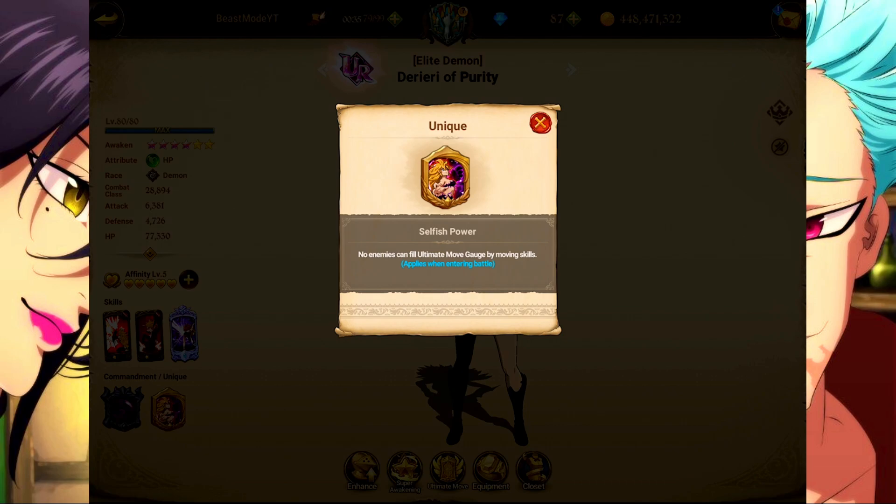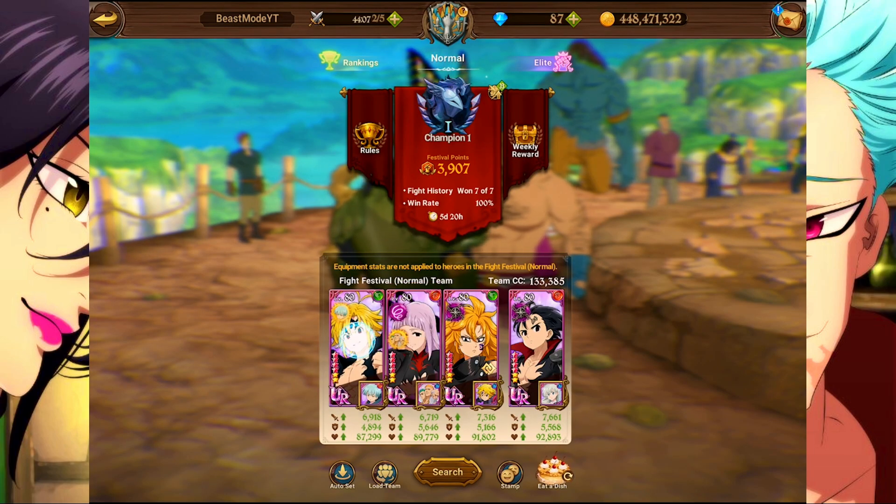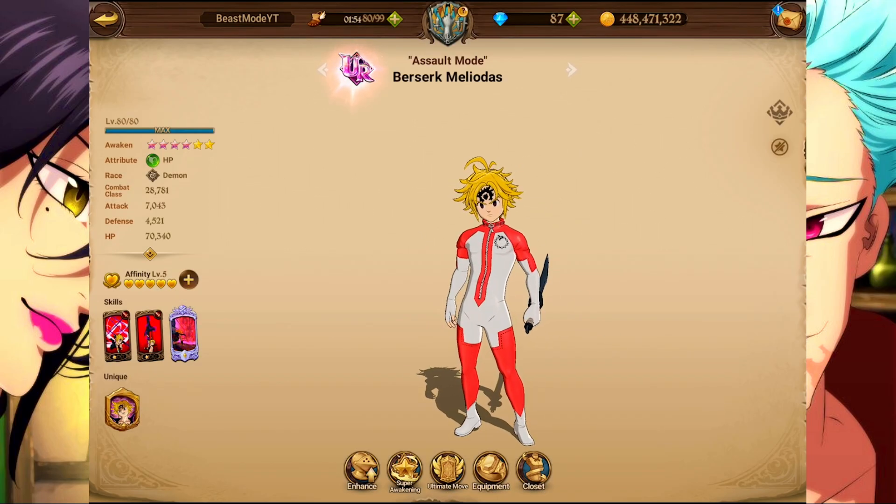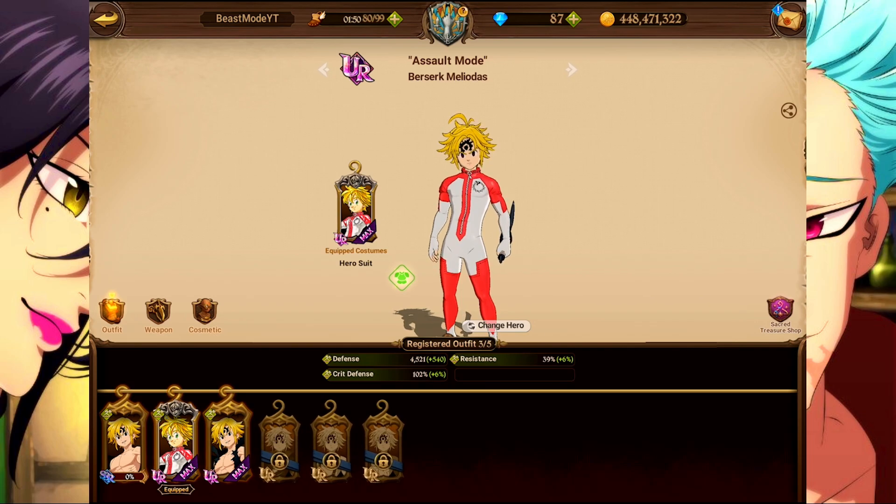Assault mode Meliotis, even though he's really strong, his cards hit really really hard — but they need to be ramped up by him taking damage or people attacking him. He applies defense down and gives himself a buff. Most people are just going to try to move cards and rush their ultimate to one-shot him. Having green Derriere on your team stops that because they can't get gauge from just moving cards, essentially forcing them to attack. And because you have Melascula, they can't just go for Meliotis — and every time they attack, they're lowering their own defense because of his passive, giving him more offense.